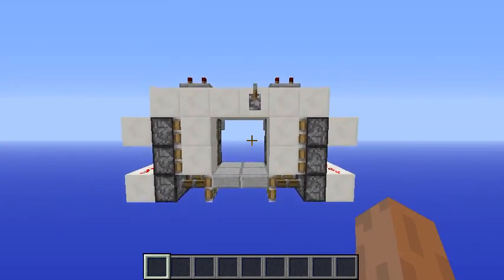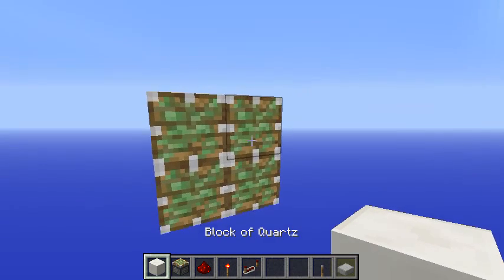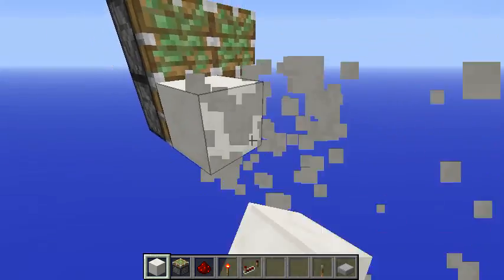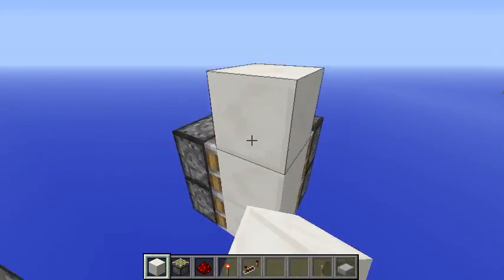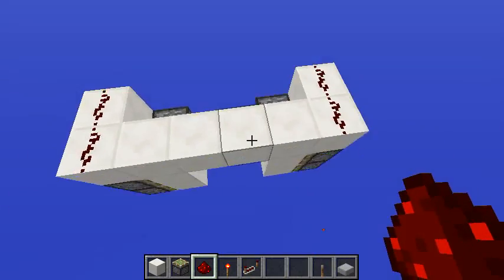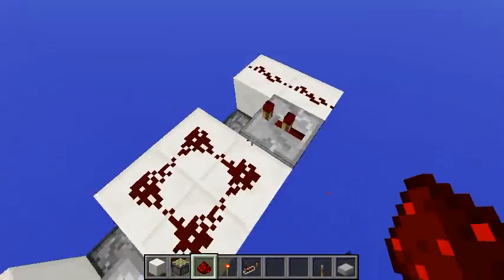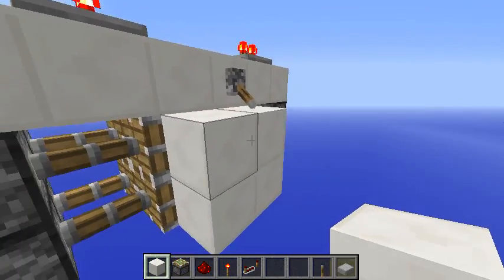I've got everything here to show you guys how to build it. Start by making a two by two wall of sticky pistons, and four blocks from that place another wall mirrored. Then place those two blocks here and those two here. Connect everything with this simple shape — redstone dust here and here, repeaters, more redstone dust, and set those repeaters on two ticks.